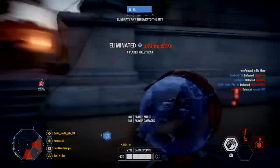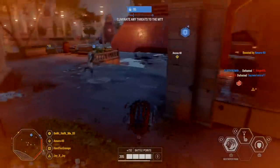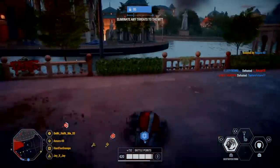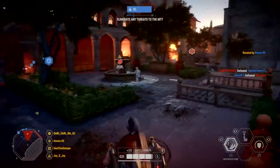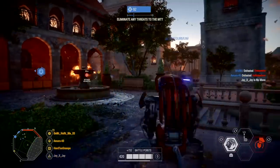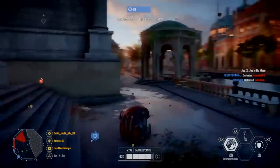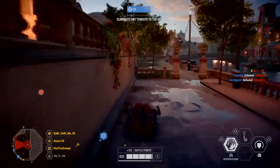Let's dive into the tips and tricks. We all know that the transform animation before you shoot the enemy is really slow, and you get shot down easily before you can actually kill the enemy. That's why you need to keep rolling around and find the best position to flank the enemies — that's the easiest way to take them down. I found a little trick to speed it up, but I'll get to that at the end of the video.